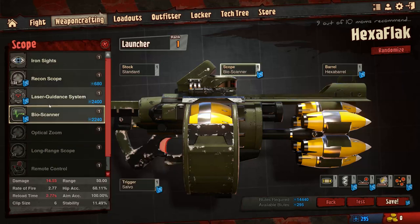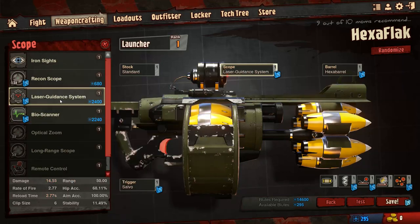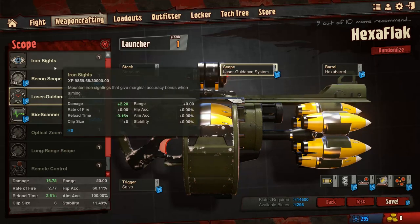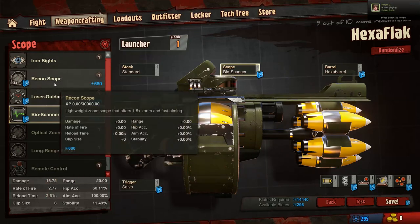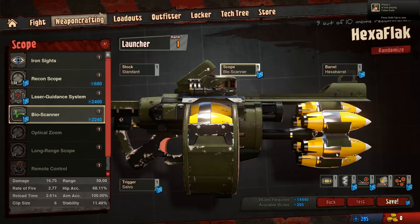I'm using the bioscanner because normally I'd use laser guidance, but it lowers the damage just a little bit and that kind of sucks. I use bioscanner just because I like to have a scope, but recon's not that useful for rocket launchers basically.